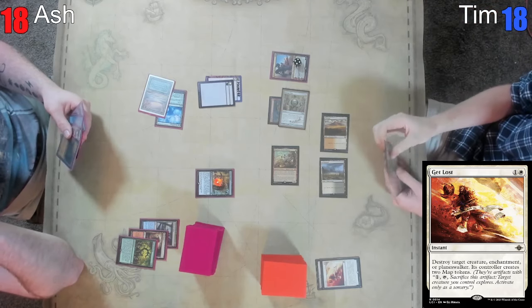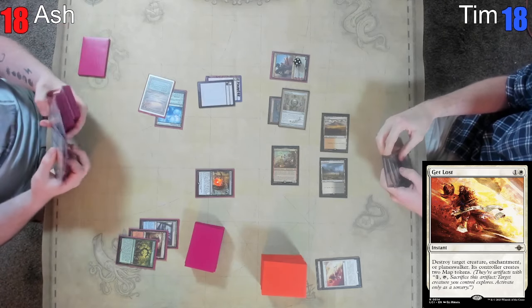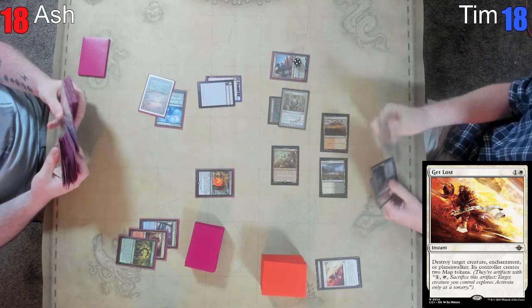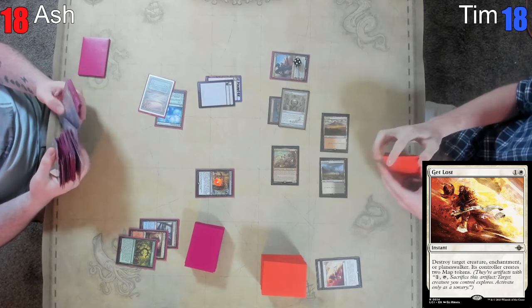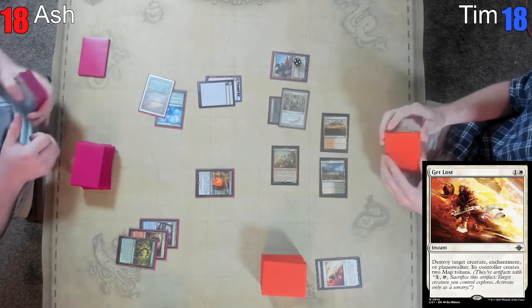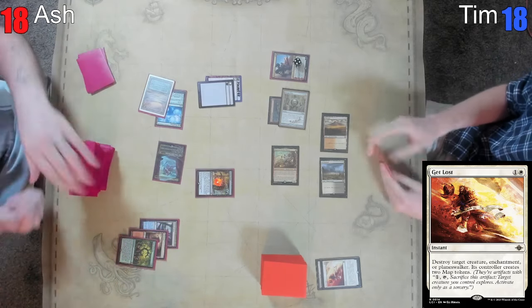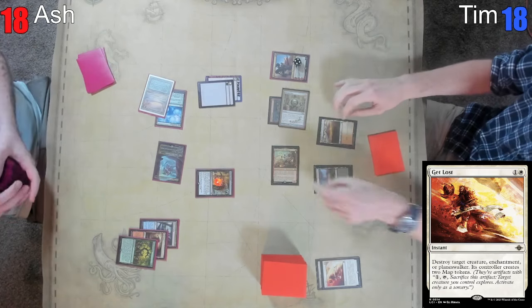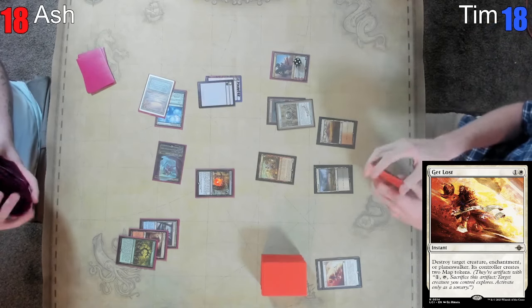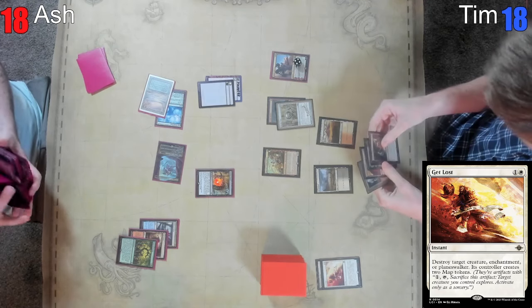Trying to deal with the big threat and then other things just get bigger with maps. It's nice that Get Lost hits enchantments and planeswalkers — it also hits Blood Moon. That's what I like it for the most. I think I have bigger issues if Ash plays Blood Moon. I've been meaning to build five-color Blood Moon for a long time — oh, there's a Commander deck! You can just do five color, like 70 lands, mostly basics.